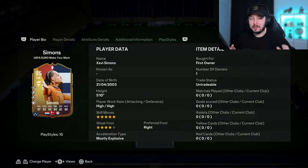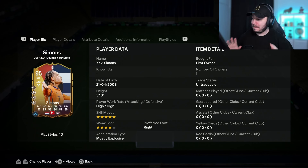We now have players with four playstyle pluses, and the first SPC with one is Xavi Simons. I am Dutch, he is Dutch, I have to do him. I'm not the biggest fan of the designs of the Make Your Mark players, but for the Dutch players it's amazing. It has orange, red, white, blue — it's actually perfect for the Dutch players.